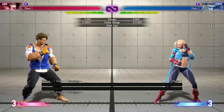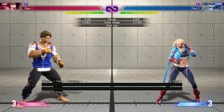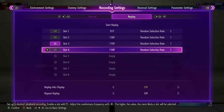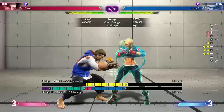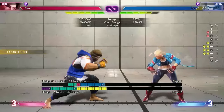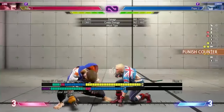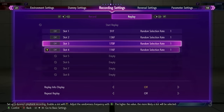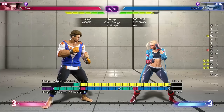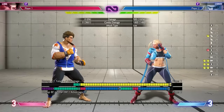Moving on to drive rush, because this is the key mechanic of this game. Your success will highly correlate with how good you are at applying it and defending against it. I'll set the dummy Cammy to do a drive rush into standing heavy punch. This is very common — you might say it's easy to just hit her on the way in, and you're right, but if I'm a little early I can actually get punish countered. If I delay my button just a little bit I get counter hits instead.